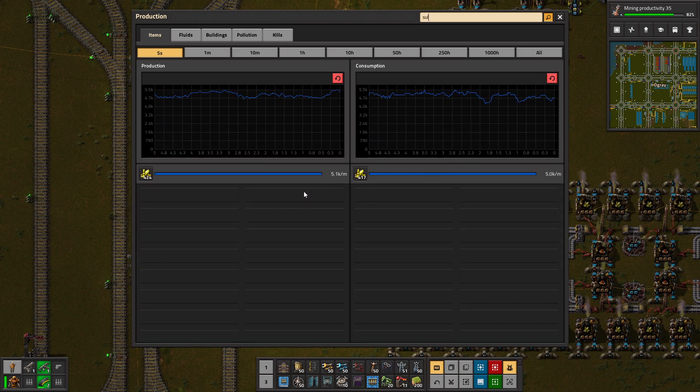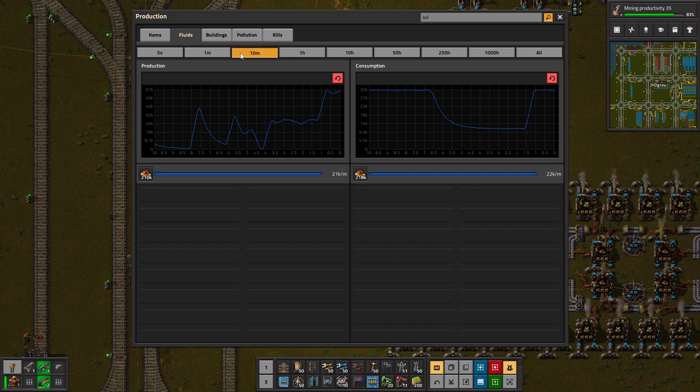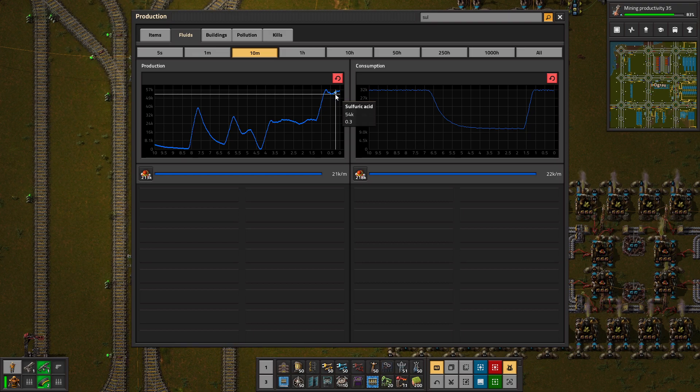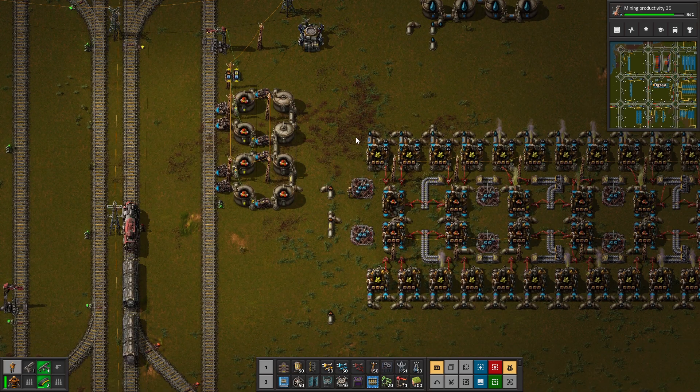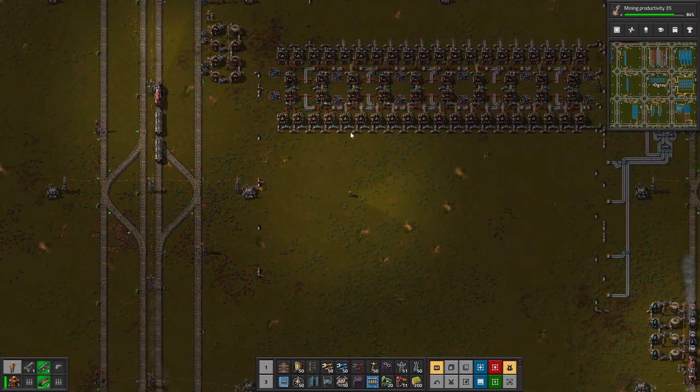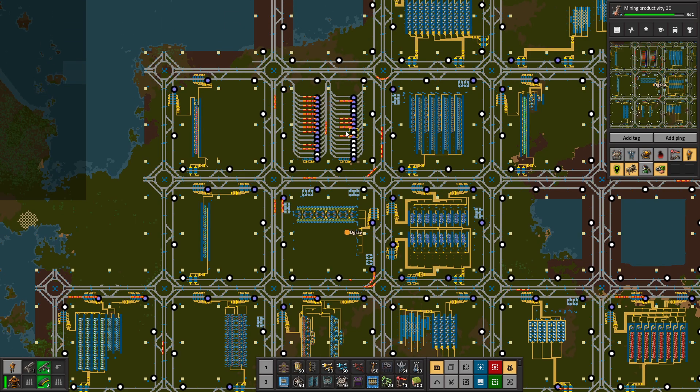So that is looking pretty good. We have a ton of sulfuric acid going out. Did production actually increase from that? Look at that — we have been going like this for quite a while now, and now we actually went up quite significantly, up to about 50k, because we added in productivity and improved the base. This is one of the last huge things we had not buffering up correctly or producing enough for our base. So that is actually moving very nicely now.